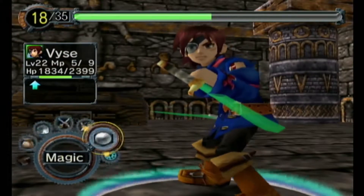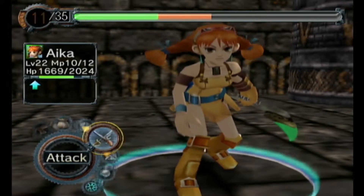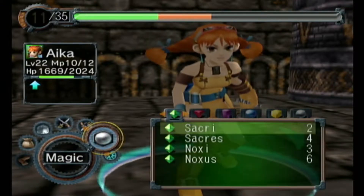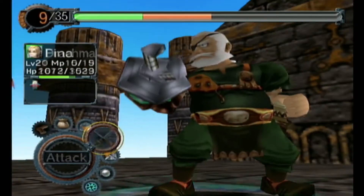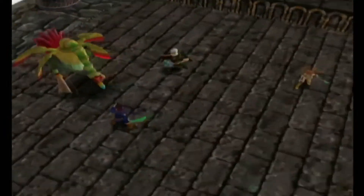Alright, got a bit of points to work with. I know I want to use cutlass fury. I guess we will use a basic sockra on Fina. It's really not worth it to have her guard - she can take a hit - so the focus game just seems to be a little bit better.